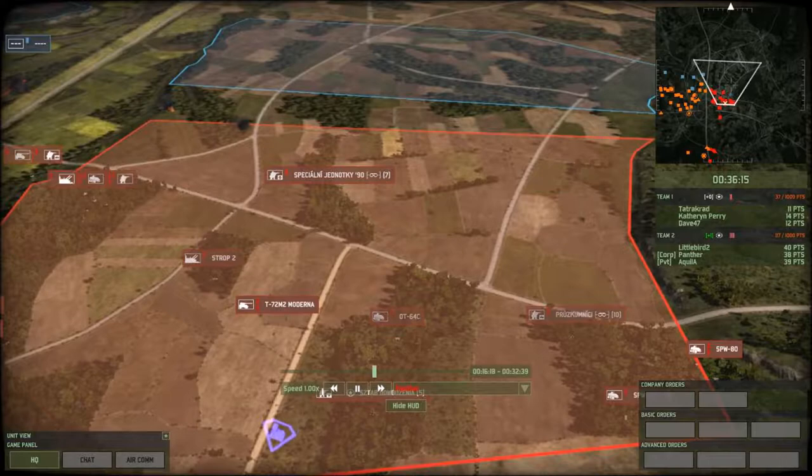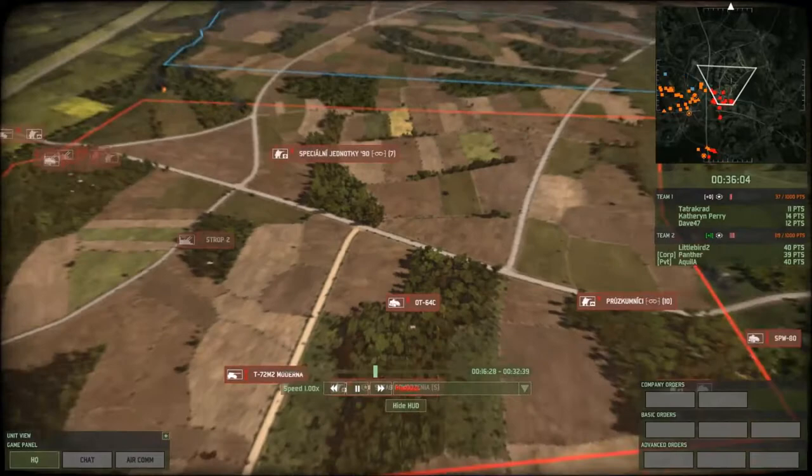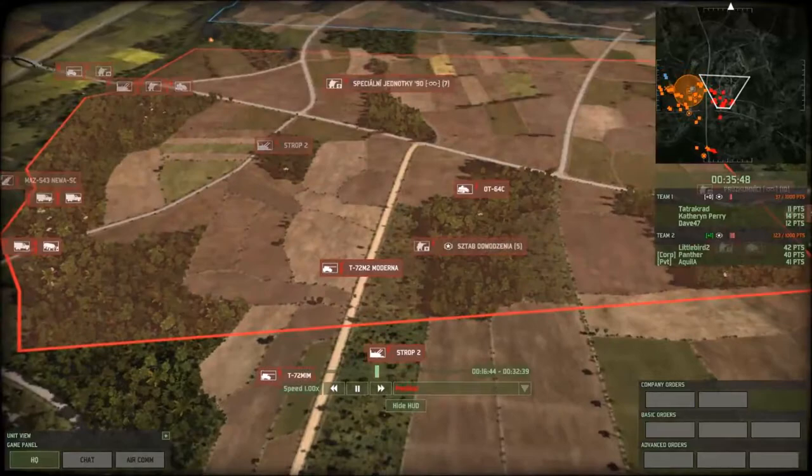They're doing some probing and I just cleared out with the Modernas. One thing you'll notice: the Modernas were here and instead of moving them sideways, I back them up, so my fronts are always facing the enemy. He never sees the side of my Modernas — even on a little probing thing, I don't let them see my sides; he might have an ATGM plane or something coming.